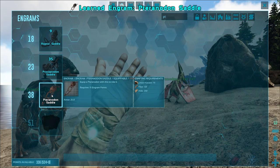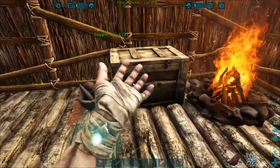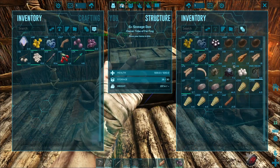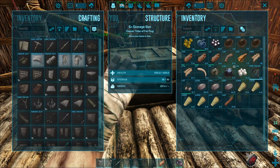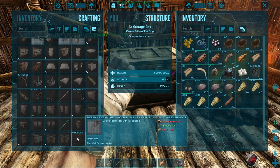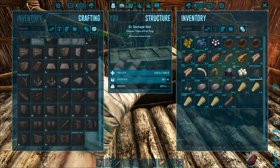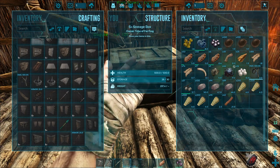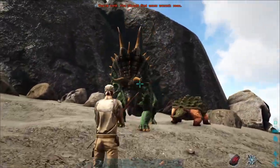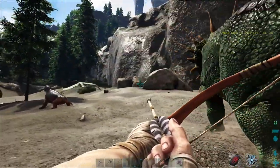We got to learn a pteranodon saddle and we're going to need 75 chitin. I think we've got enough stuff, but we might be low on hide. Let's see... it needs 230 hide, so we are a little short. Let's go ahead and deal with that. Let's grab our bow and arrow and see what out here could be easy to get. You're level 25, I think we can take you.